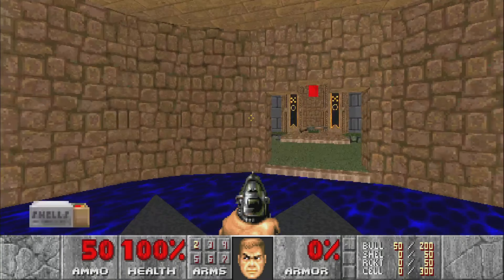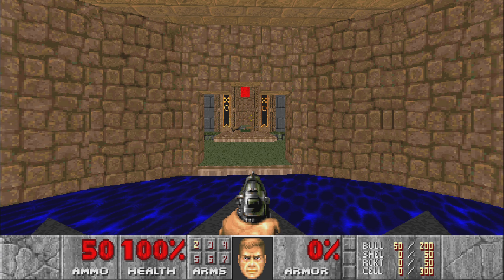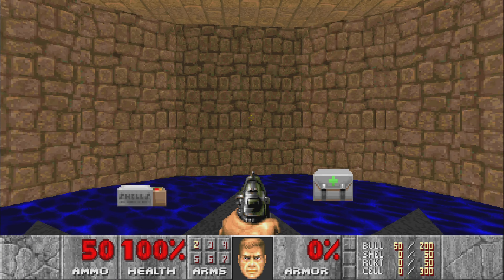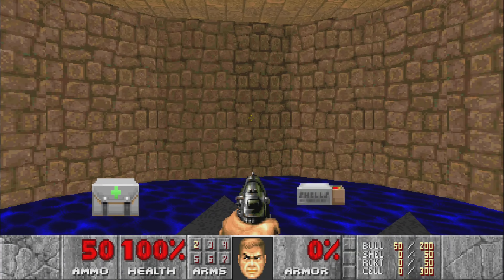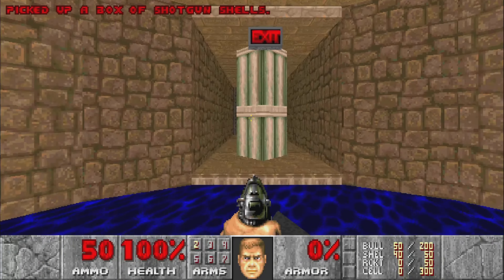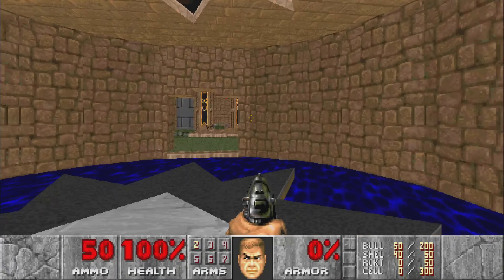We start off on a star. If you remember as far back as map 24, which was called The Sect — this follows a similar theme, but this one will be tackling a small fortress. First we'll grab the shells. You can see behind us is the exit, but we need to lower all these pillars first in order to get to the switch.